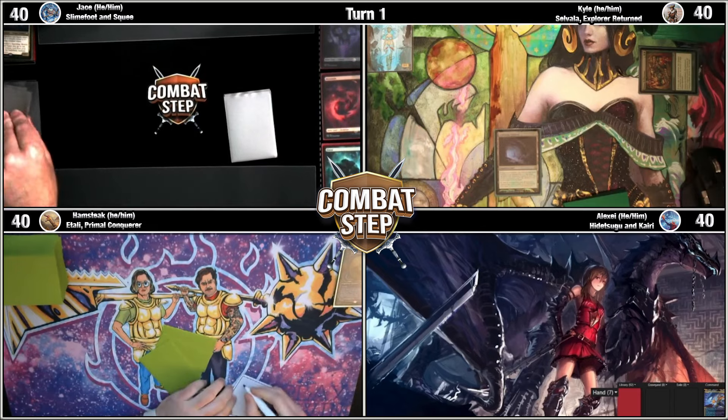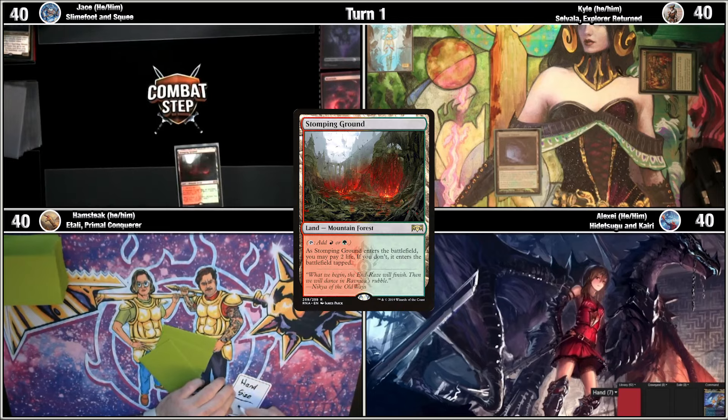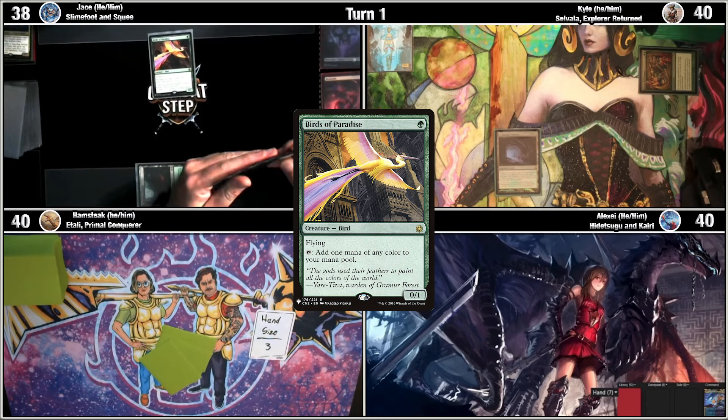I'll start us off with a card draw. I'll play a Stomping Ground and shock it in, taking two to cast a Birds of Paradise. I'll ship the turn there.